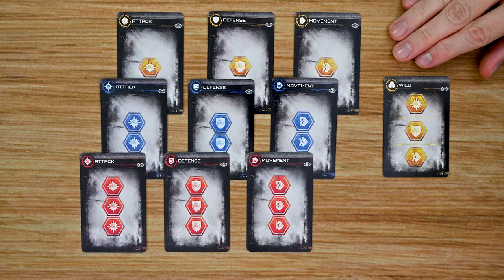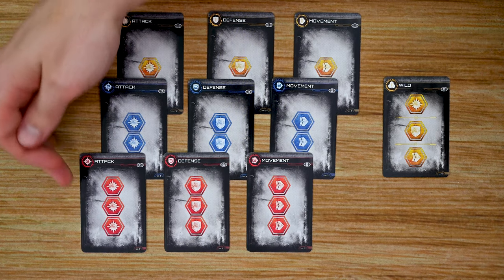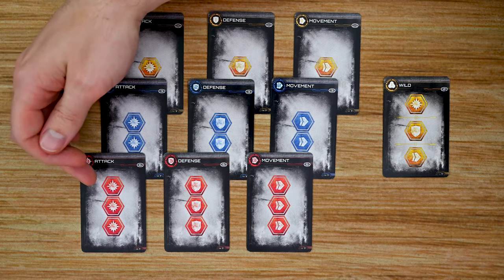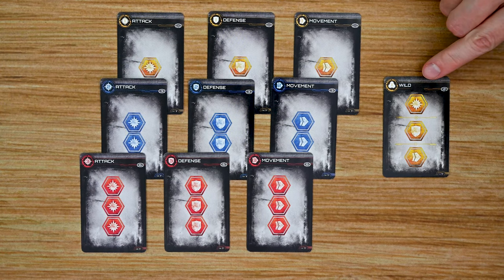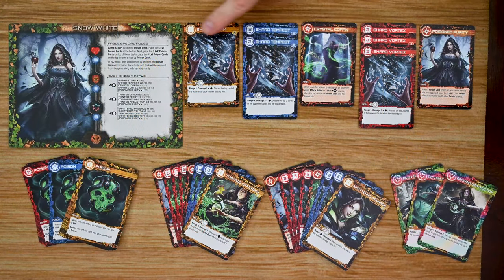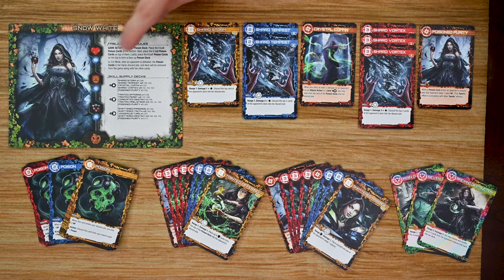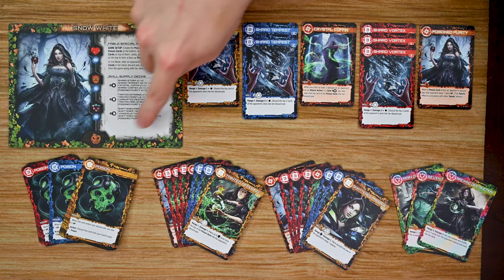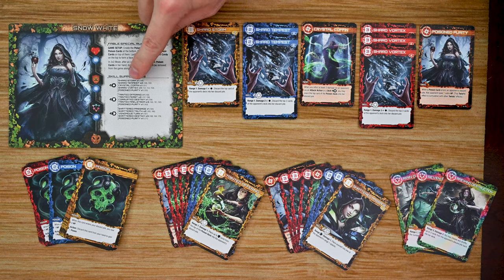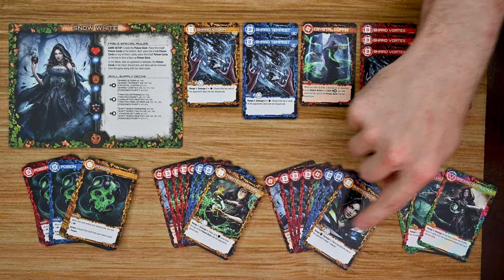The first deck of cards I want to look at are the basic cards, comprised of three different types: attack, defense, and movement, broken down into three levels — level one, two, and three — becoming more and more powerful as you go up. The one exception is the level one deck, which also has a wild card that counts as one of the different symbols of your choice when played. Each fable also has their own custom deck of cards that only the player controlling that fable can purchase from, broken down into three sub-decks, each focusing on a specific power such as attack, defense, or movement.